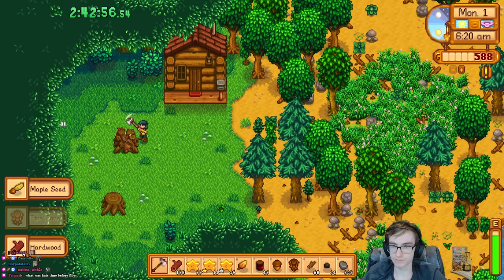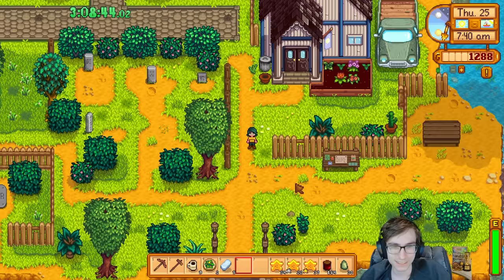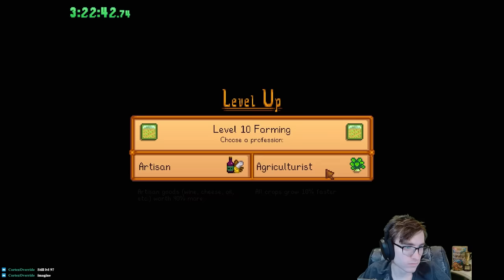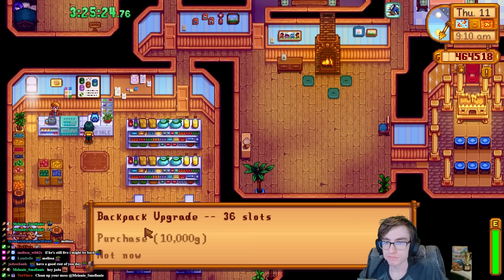So in spring year 2, I gathered all the hardwood needed to repair the boat and continued growing starfruit in the greenhouse. Summer was more of the same — harvesting starfruit and turning it into jelly — but on the third week I got the prismatic jelly quest from the special orders board and completed it for monster musk. Finally, in fall, I hit farming level 10, so I sold my stockpile of starfruit jelly now worth 40% more, netting me 400,000 gold.